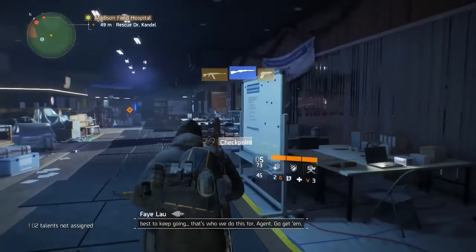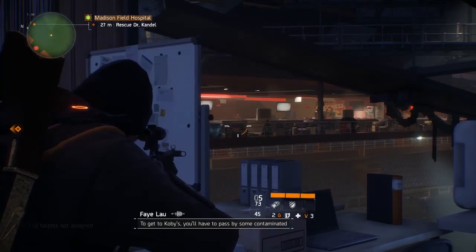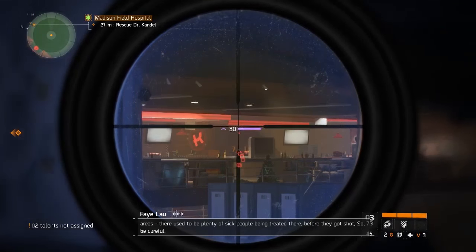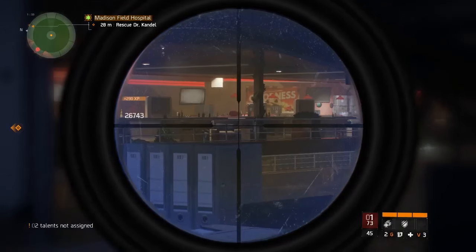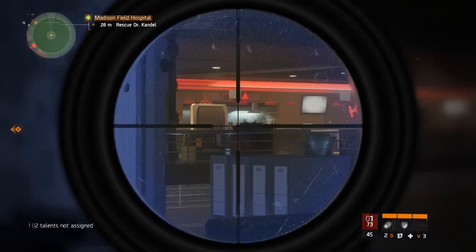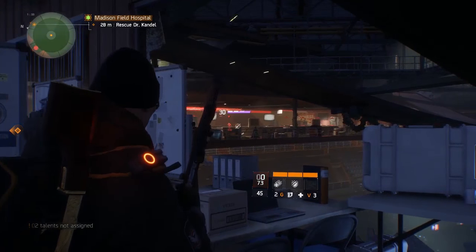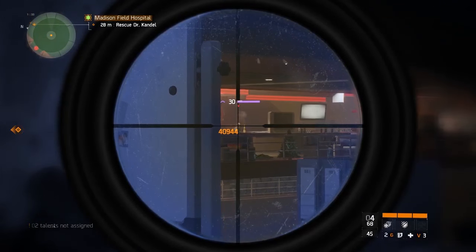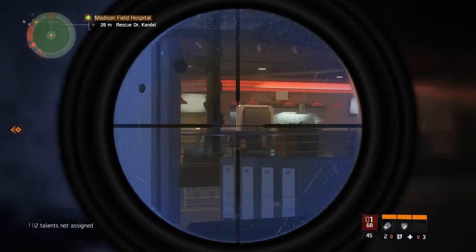Section three is when you get out of the elevator. Run along here until you see these whiteboards — they give you a good amount of cover — and again if you've got a sniper rifle you can literally just sit back at the other side of the map and pick off these enemies. You're supposed to get closer and fight them up close, but if you're clever about it you can just sit here and pick them off very easily.